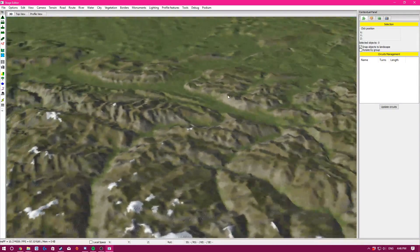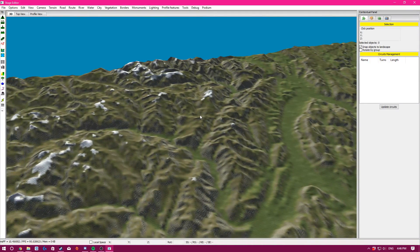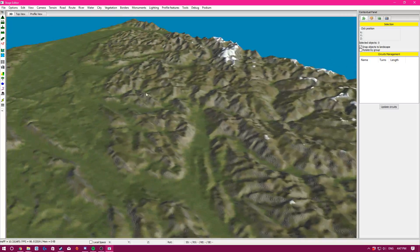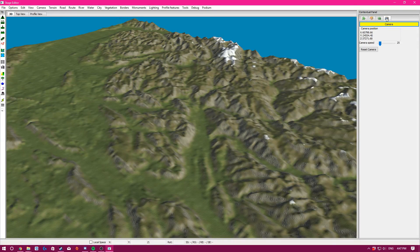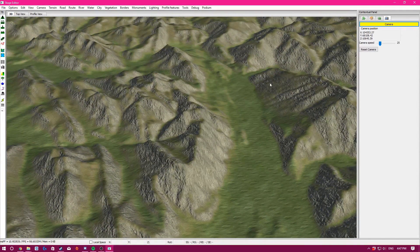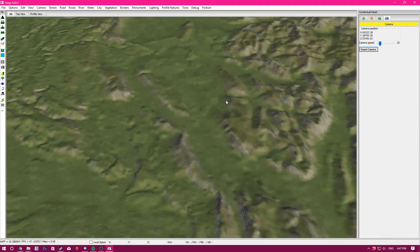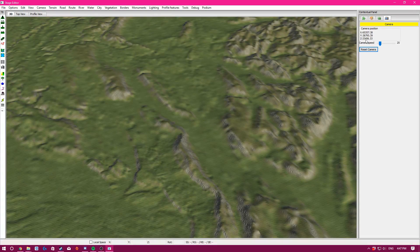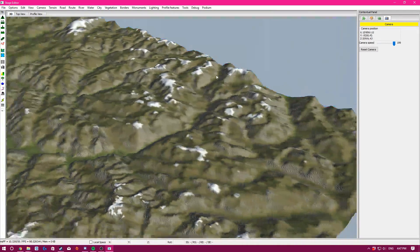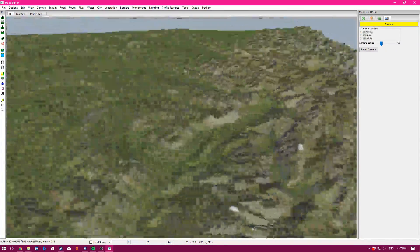For controls to move around, you just need to play around because some are very weird — like Q to go left, D to go right. One important thing for new stage makers: if you get too zoomed in and can't move around and get stuck, click 'Reset Camera' and it puts you back. It saves a lot of time. You can also change your camera speed — I recommend about 40 so you can move relatively quickly.